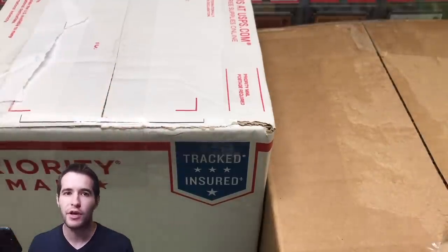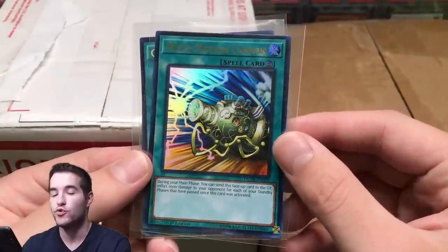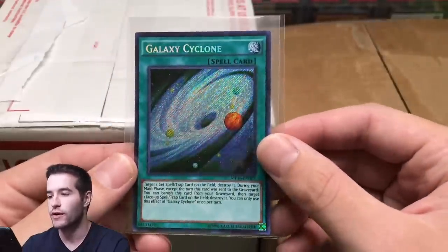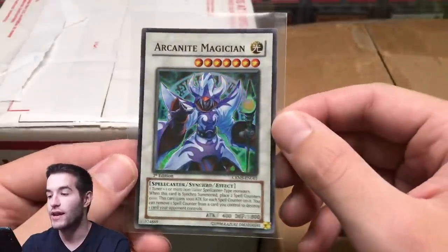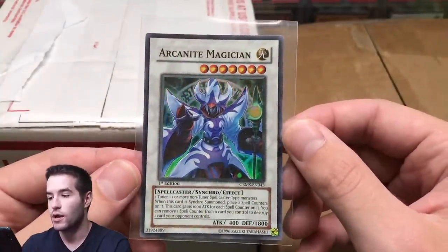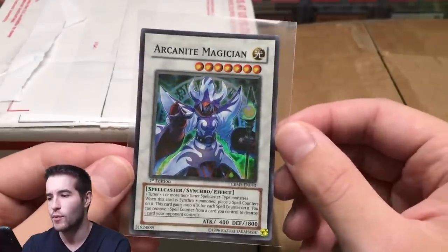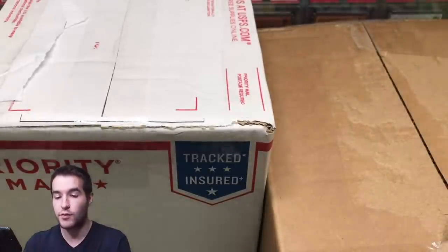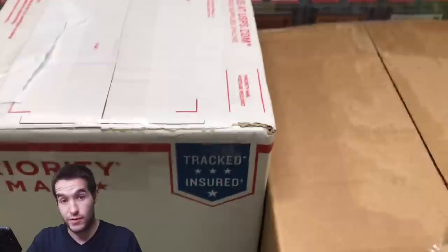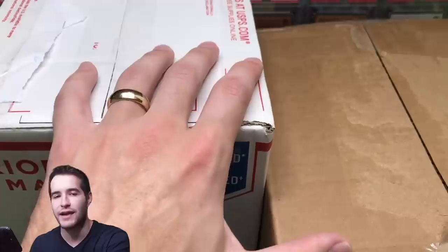I think you guys will enjoy it and we're going to open a few packs. The giveaway for this video is a Dude Wave Motion Cannon, a nice ultra rare, a secret rare Galaxy Cyclone from Mega Pack 16, and an Arcanite Magician super rare from Crimson Crisis - let me know in the comments what set Arcanite Magician is from.